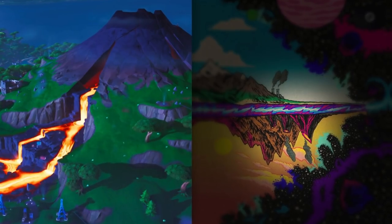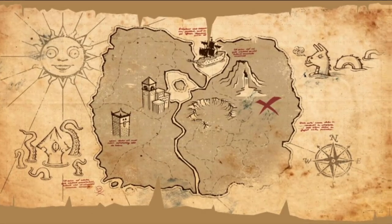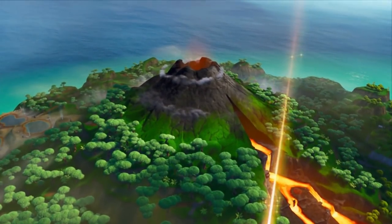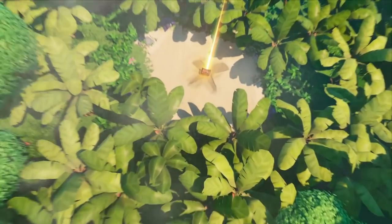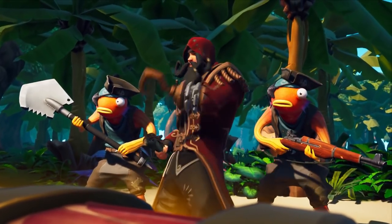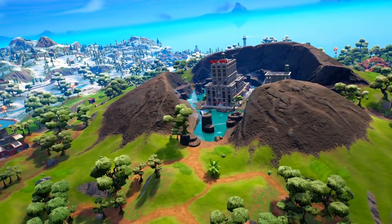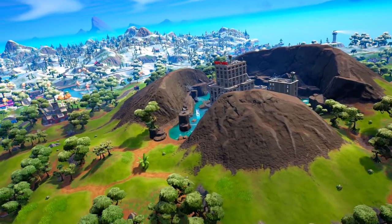From the loading screen we were able to see the volcano that is soon going to be erupting, and that has been confirmed in the Fortnite loading screen as well. There is one location on top of the mountain which is the Daily Bugle — there's a Spider-Man and Fortnite collaboration going on. Once the collaboration ends, we are going to see the end of the Daily Bugle, which sits on top of the big volcanic mountain that is soon going to erupt and take out the Daily Bugle with it.